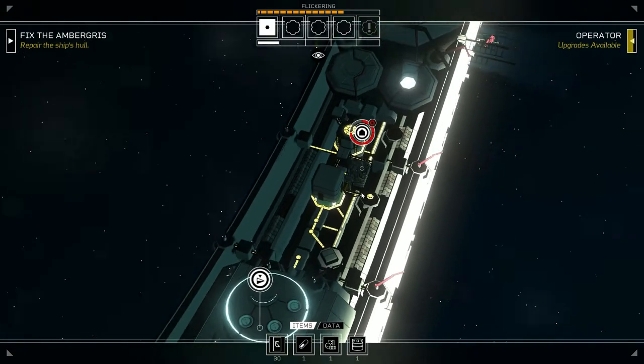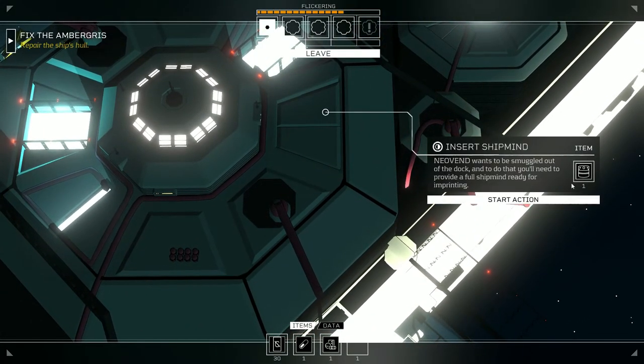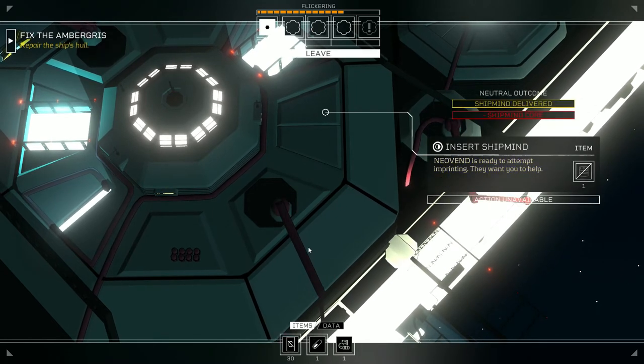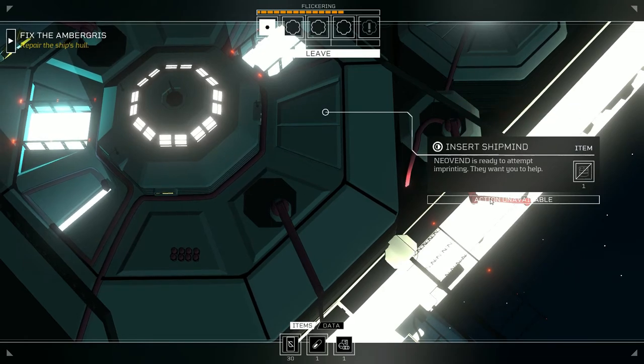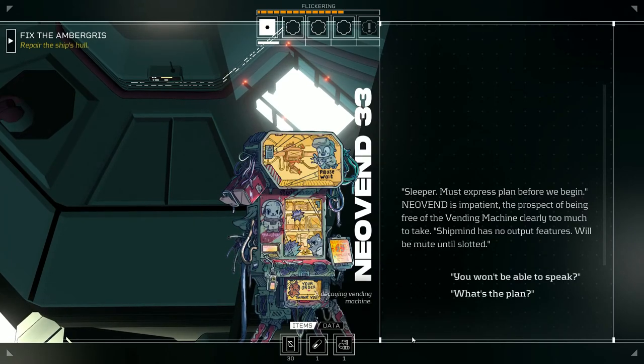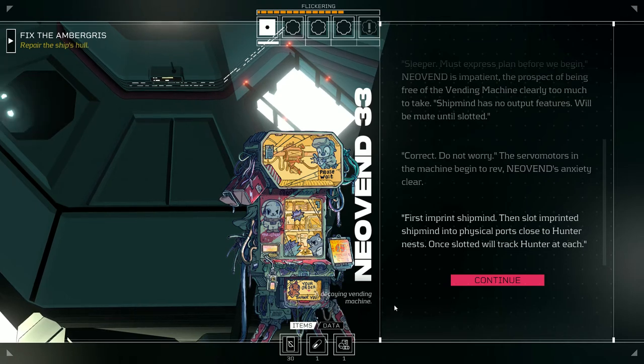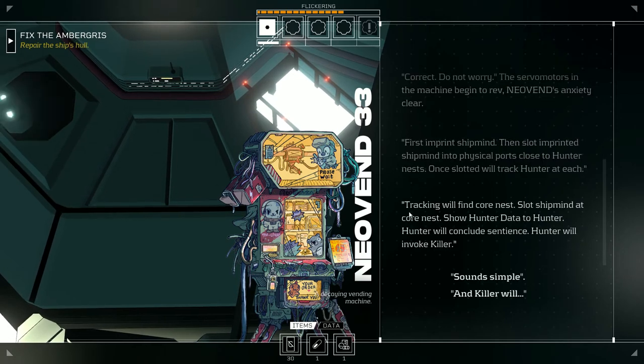I got a shipmind — I need the shipmind over here. Input shipmind core: Neovan wants to be smuggled out of the dock. Neovan is ready to attempt imprinting, they want you to help. 'Sleeper, I must express plan before we begin. Neovan is impatient — the prospect of being free of the vending machine clearly too much to take. Shipmind has no output features, will be mute until slotted. You won't be able to speak. Do not worry.'